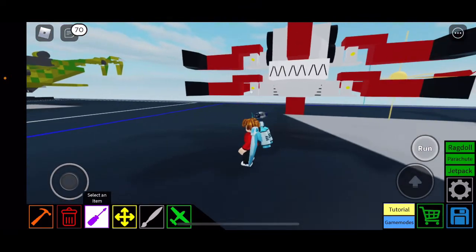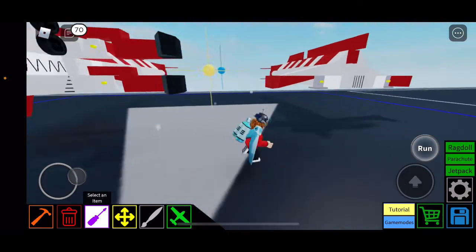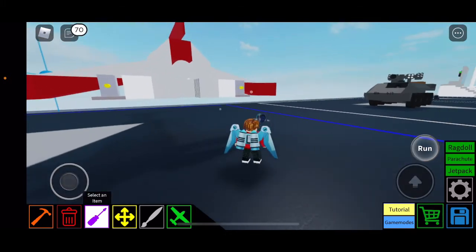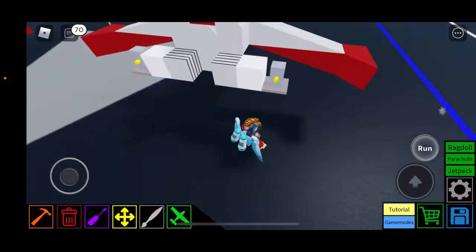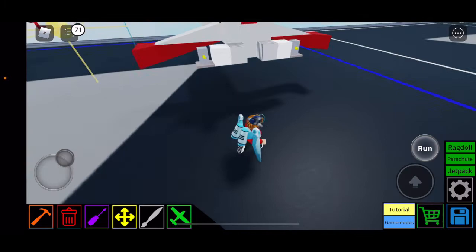For this side, set the motor 2 controls — copy the settings down. For the other side, it's the same thing except the controls are reversed. Now we're going to get onto the actual claw section.